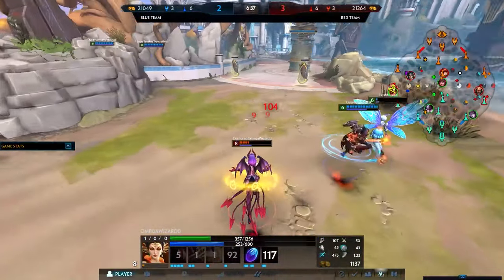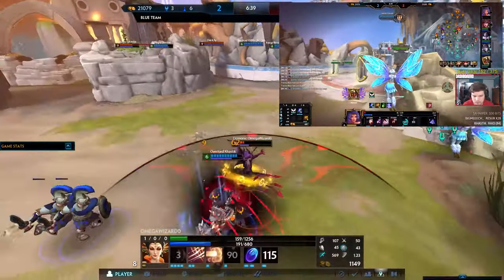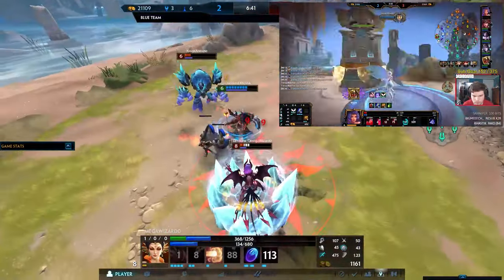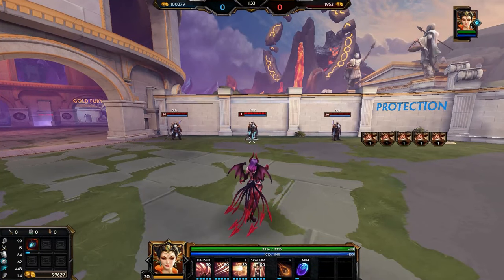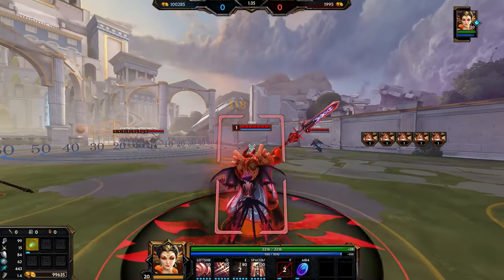Next up we have a few cool tricks with the trickster herself, Daji. Firstly, you can cancel her dash if you jump right before she teleports to you — this also puts her dash on cooldown. You can also teleport behind someone if you face the opposite direction while you're teleporting.